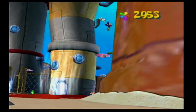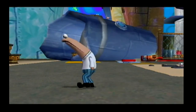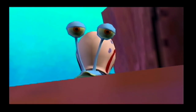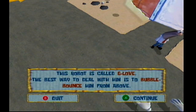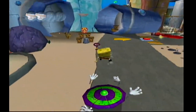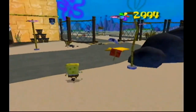Alright, so now that we made it through here we have another sign. Thanks, Gary! Okay, so this robot is called a G-Love. The best way to deal with it is to bolt balance him from above. This is an enemy where we can't just simply get him from the side. We have to ground pound him in order to get rid of him. I was just doing a very bad job of that.